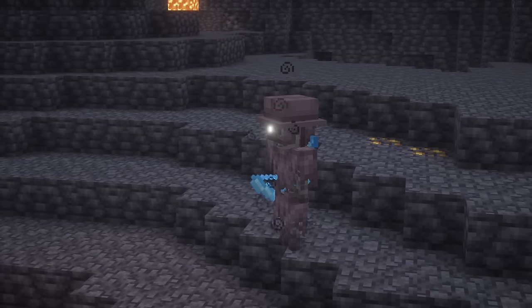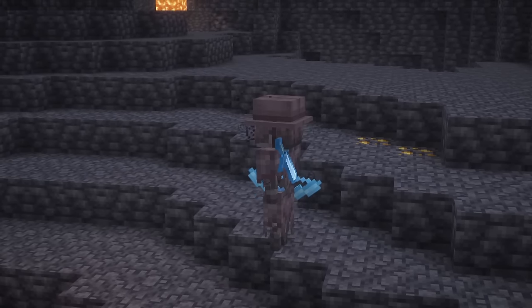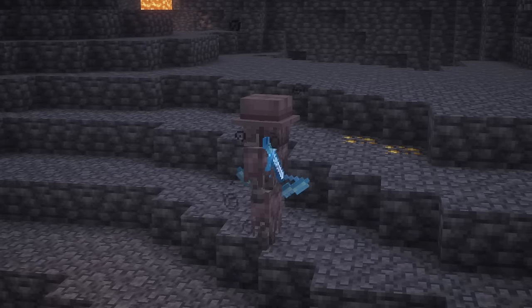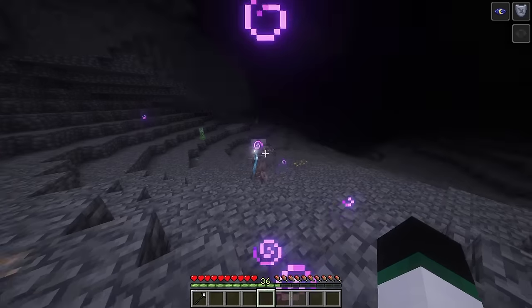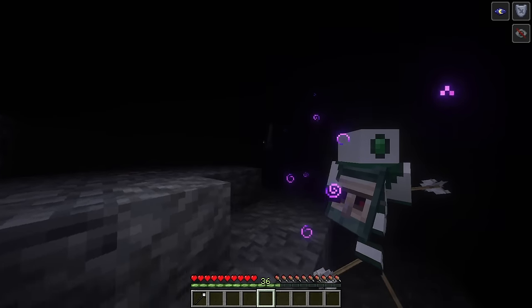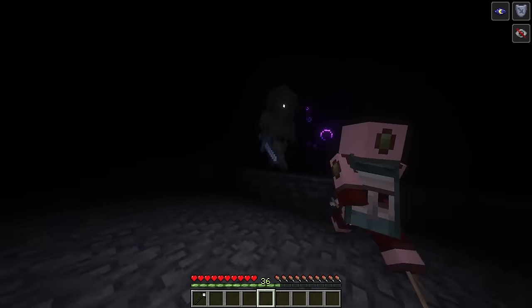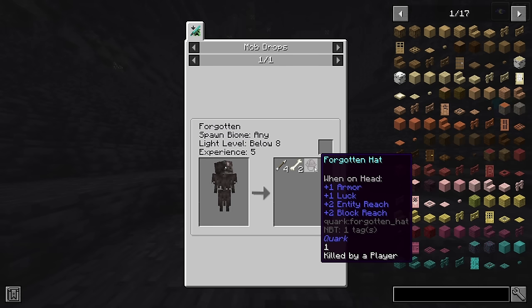Forgotten are new rare skeleton variants that spawn deep underground in complete darkness, randomly replacing normal skeleton spawns. These are forgotten hosts of old explorers, making them apt at combat with both a bow and a sword which always comes randomly enchanted. Their bows are tipped with blindness arrows, and when you're blinded they'll charge at you with their sword, switching back to the bow once the effect ends. On death, they'll drop their hat.